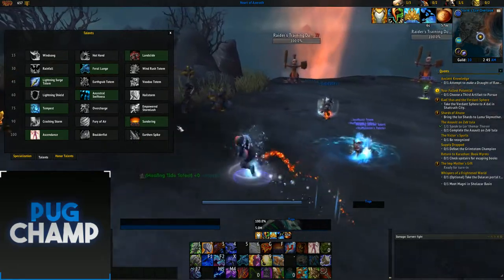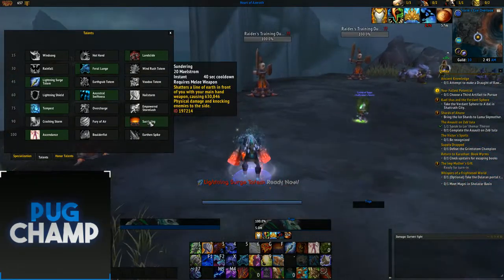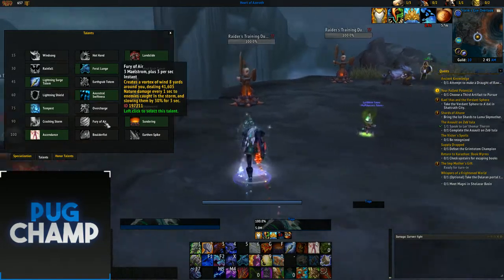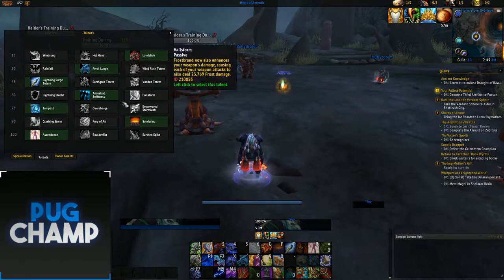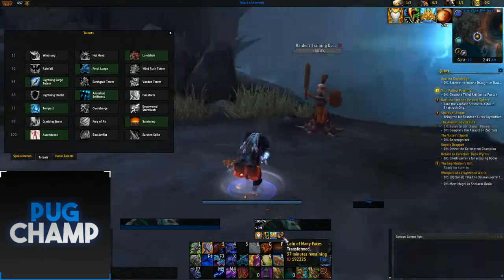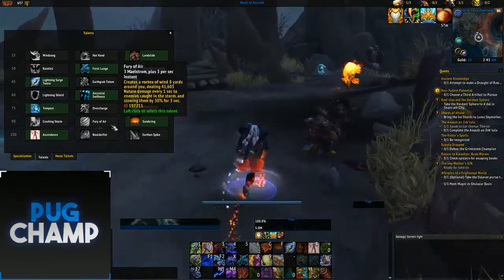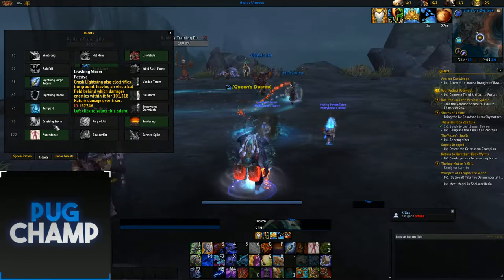For the next row, I like Sundering — it's just big burst damage. I've seen a lot of people taking Fury of the Air due to the Maelstrom it spends so you can dump excess Maelstrom, but I prefer Sundering because it ties in nicely with everything else and you can dump a quick 20 Maelstrom into it. Crashing Storm is just not that good for Single Target.